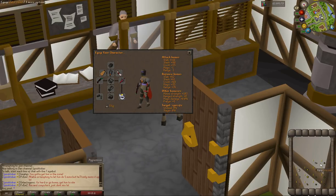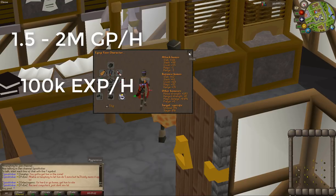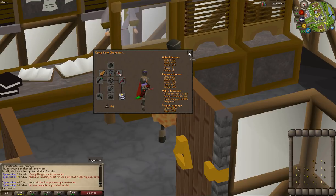You can also see I have a couple of seeds in my inventory. These seeds are not required, but I use them to keep track of which seeds I'm going to keep from the master farmer while I'm thieving him. I'll also show you a way to choose which seeds you want to pick up when dropping them. If you have all the stuff, you can get around 1.5 to 2 million GP an hour and 100k XP an hour, which is pretty decent.